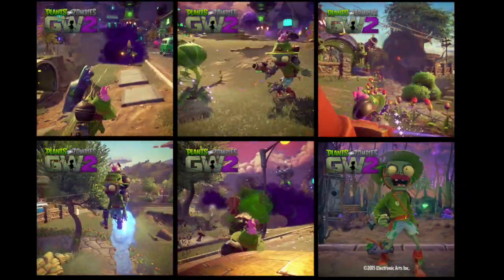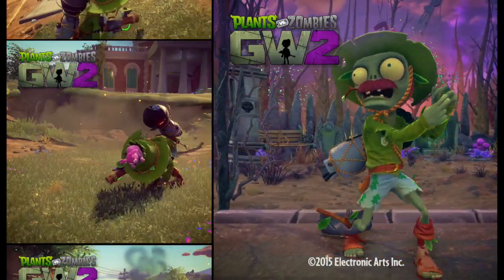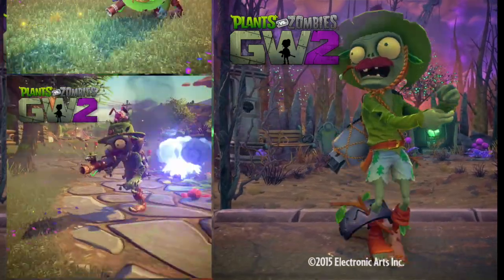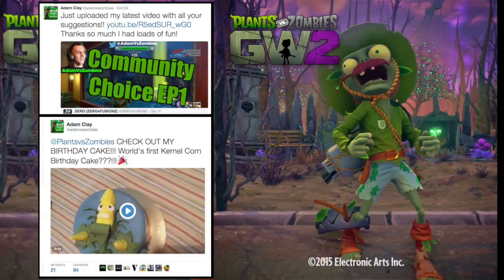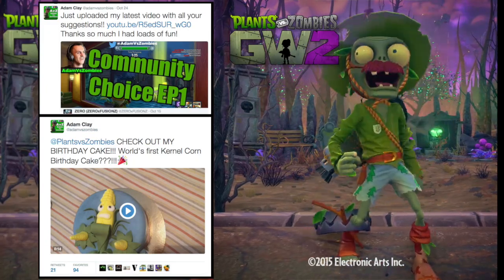Let me know if you spotted anything that I missed, and if you want to see some more give it a like down below. Let me know what your favourite thing about the Park Ranger is. I think for me it's the bear trap on his ankle — I think that's hilarious. Leave a comment down below and I'll see you in the next episode. Adam vs. Zombies. Goodbye!